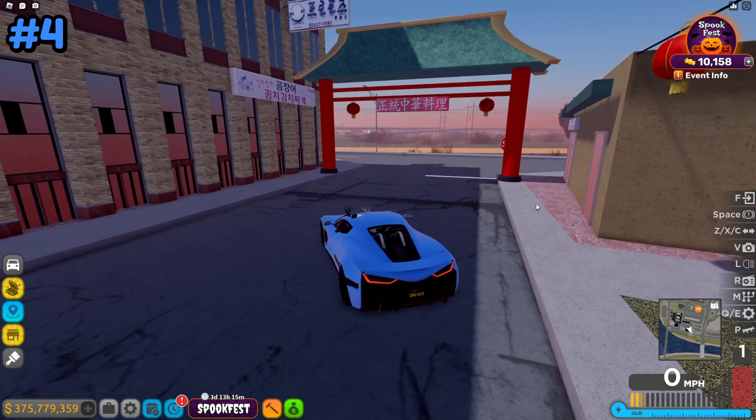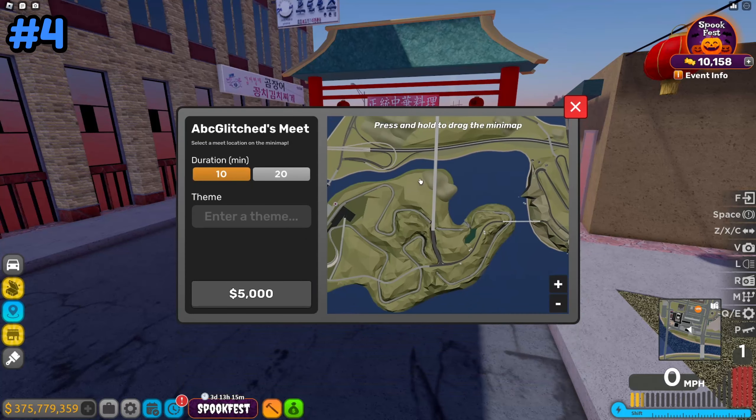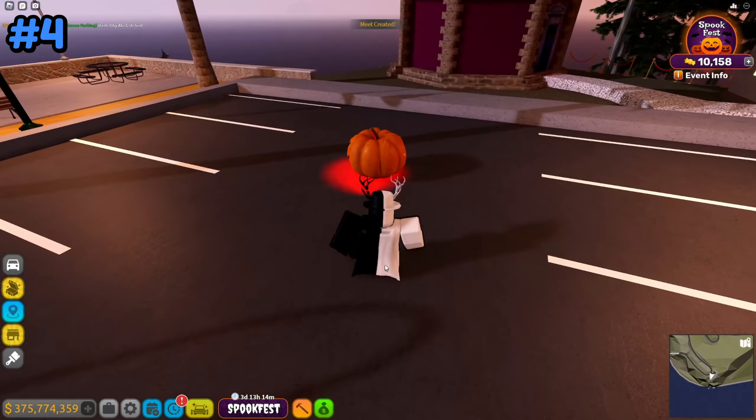From here, instead of driving to it, it's better if we just create a car meet — make a car meet all the way at lighthouse parking — start, and there it is, and boom.